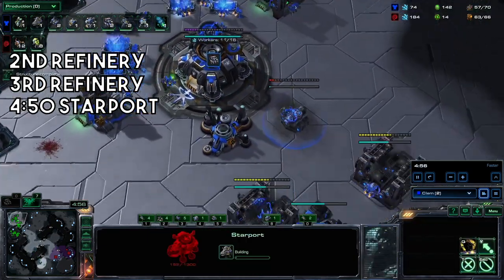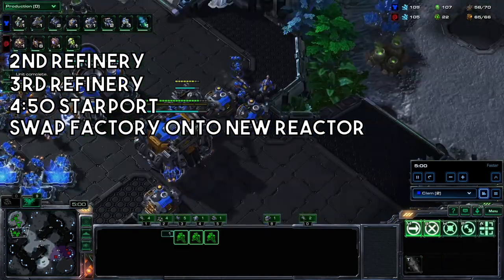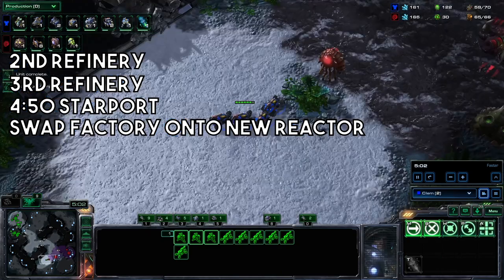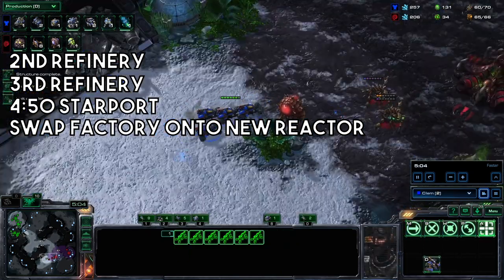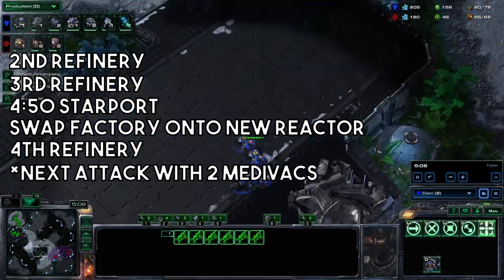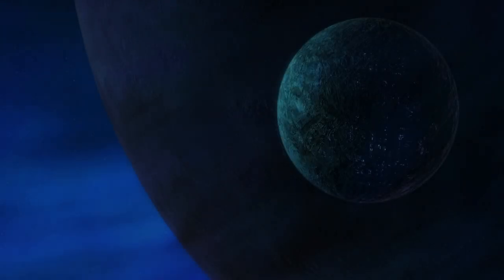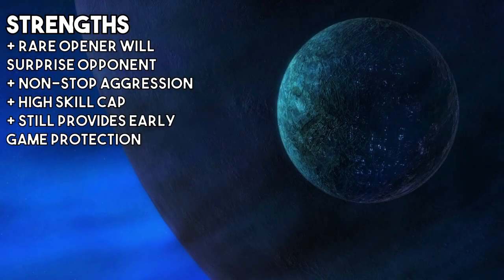Get your starport. Swap the factory onto its own reactor, build a new reactor with it. Fill up all your gases, get a fourth refinery, and now you're going to be looking to build up to two medivacs and as many marines as possible, into widow mines — the usual stuff. But Serral does an attack at that point, so that's the base build order.